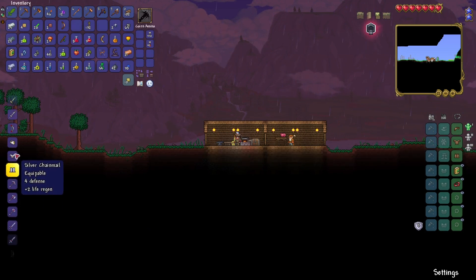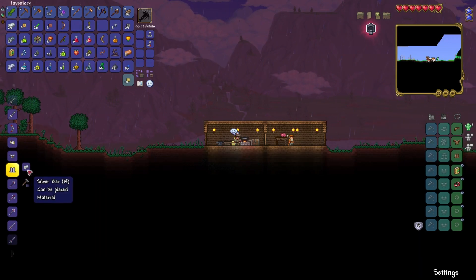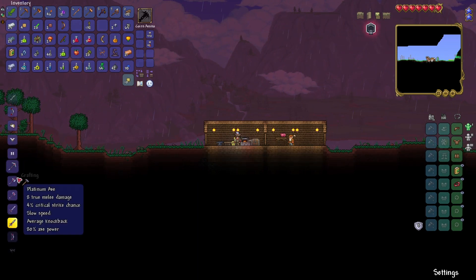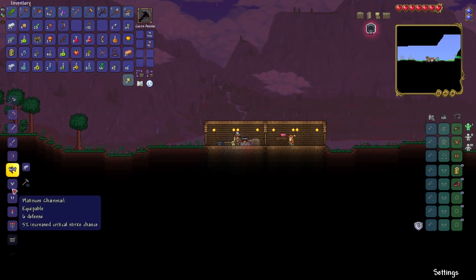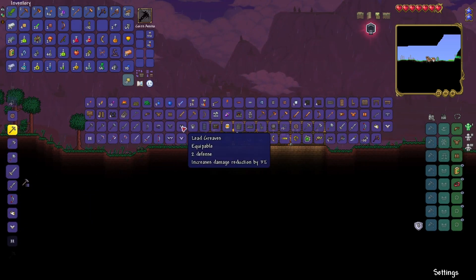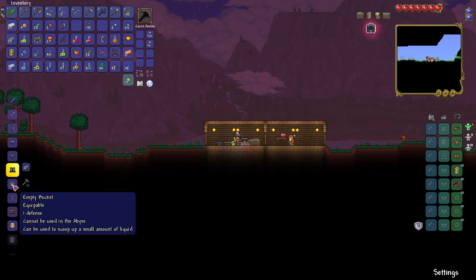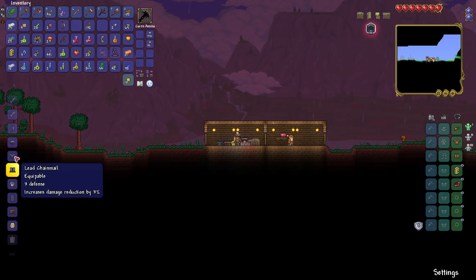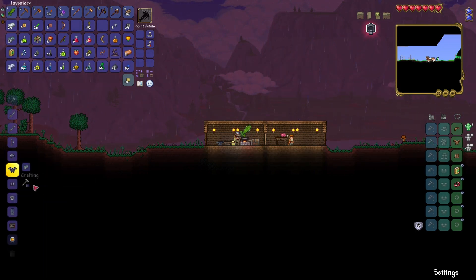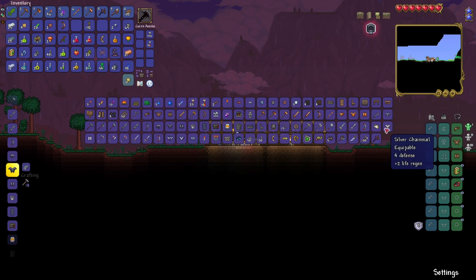A silver chestplate is 16 defense and a silver helmet is 10, and silver boots are 14, so we can make a silver helmet and silver chestplate. Let's look at the lead cost. Platinum has good defense — lead has less defense, that's the only problem. Lead helmet is 10, chestplate is 16, boots are 14. We're not going to get a set bonus because we don't have enough. Silver is 4 defense — let's make a silver chestplate.